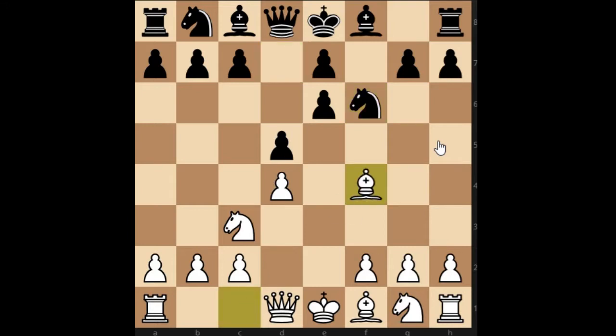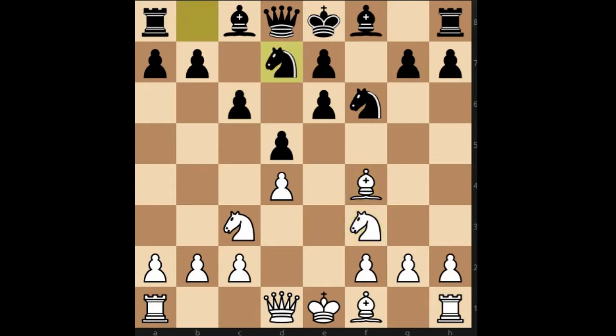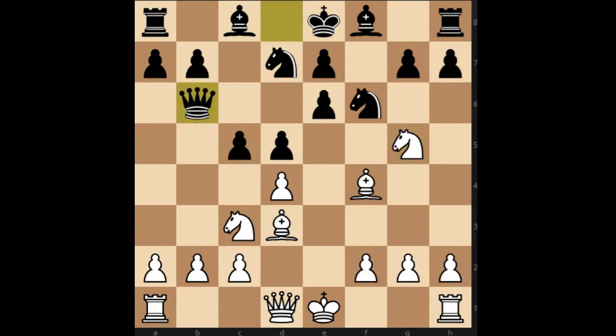Bf4 was played because now this is a hole. Now we have C6, Knight F3, Nbd7, Bd3. C5, attacking the pawn on D4, and if somehow Black can get rid of that D pawn then Black will be having a solid centre. Ng5, Qb6 — attacking the pawn on D4 twice and the pawn on B2 also.